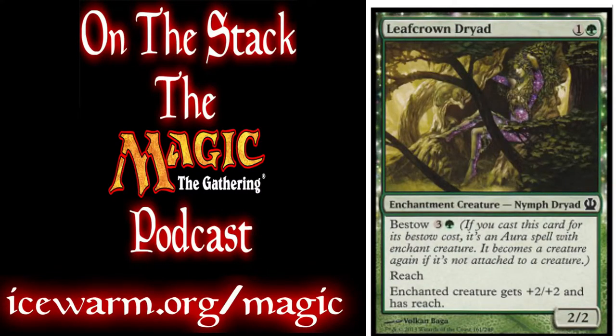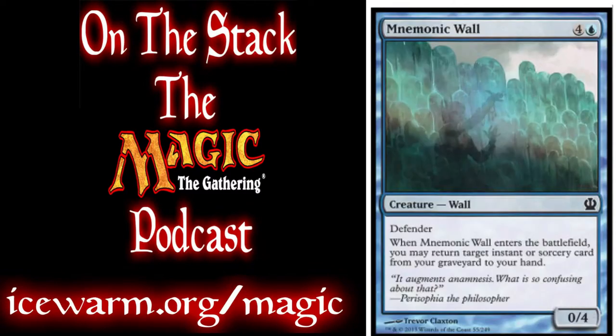We have 2 Leaf Crown Dryads, which is a bestow creature that can give a target creature +2/+2 and reach. When that creature dies, it goes back to just being a 2/2 with reach. We have 2 Mnemonic Walls, which is a 0/4 defender that lets you bring an instant or sorcery card back from your graveyard to your hand — a good way to get some of those cards back.